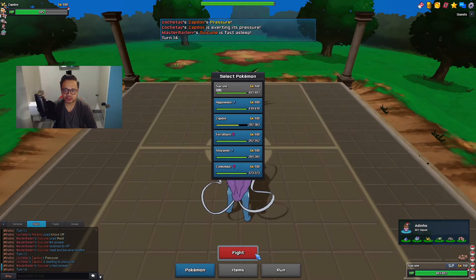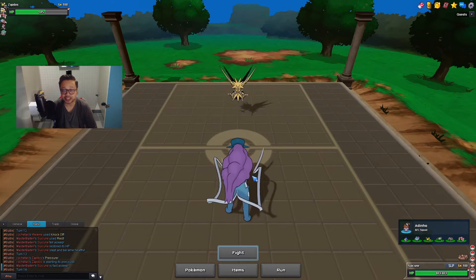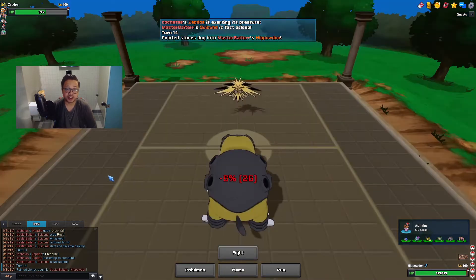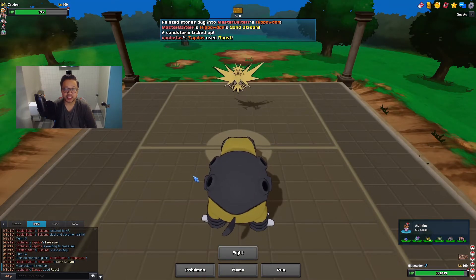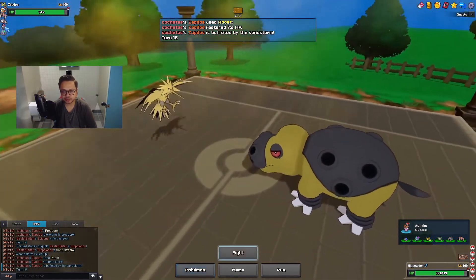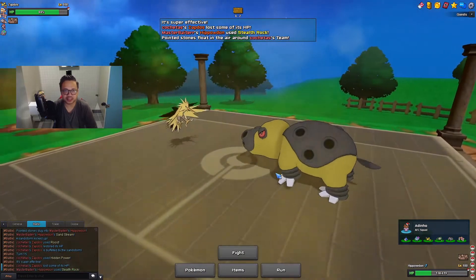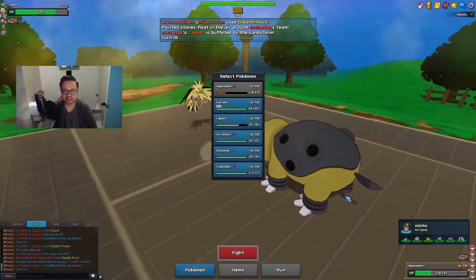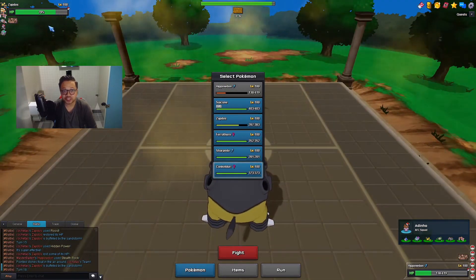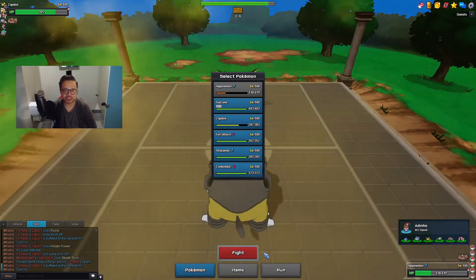I'll bring in my Hippowdon. Hippowdon shouldn't get KO'd by HP Ice even after taking Stealth Rocks. I go for Roost and can get my Rocks up again - Excadrill basically dies to Rocks. He goes for HP Ice - it's Life Orb. That did a lot. This is a problem because Hippowdon was supposed to be there for Zapdos and for Conkeldurr as well. This is really painful. The Excadrill is already dead, but this is annoying.